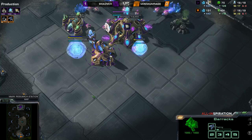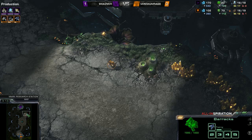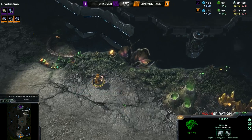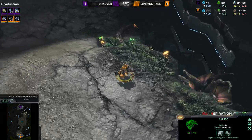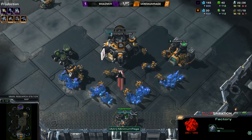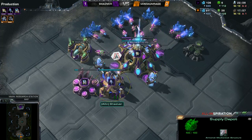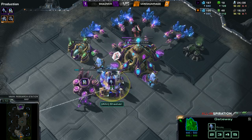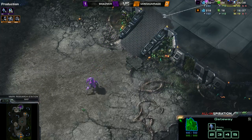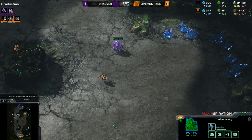I imagine we'll be seeing something fast come out of Shadver here. He's also banking up the Chrono Boost, and another interesting thing is there's no second gas, so maybe he's going to look to go into a fast second base. Minimum Rage is being dirty though — we've got a proxy factory coming up on the top of the map. I would assume Widow Mines. Do you reckon he's going to lift it over? Yes, definitely — otherwise he would have put it closer. He can lift it into the natural here and it's probably going to be out of sight of that Nexus. So if Shadver does go for a fast Nexus, he has the potential to be hurting pretty bad if those Widow Mines make some good connections.